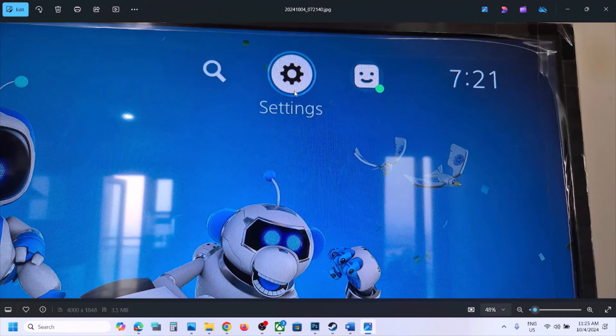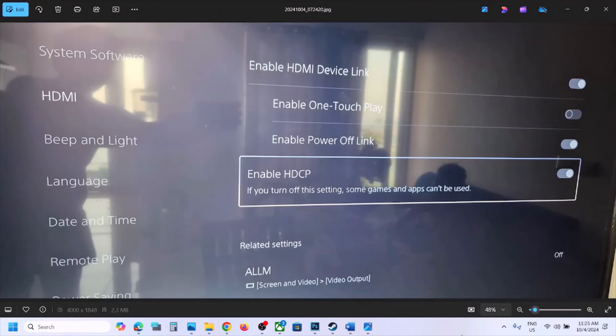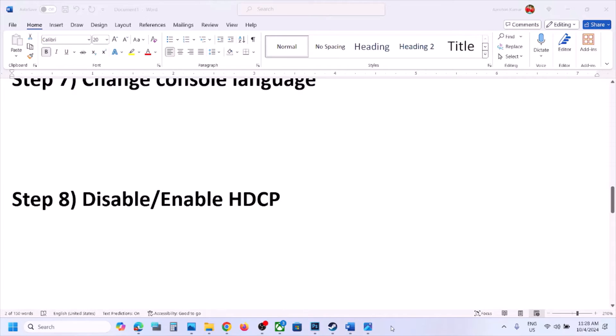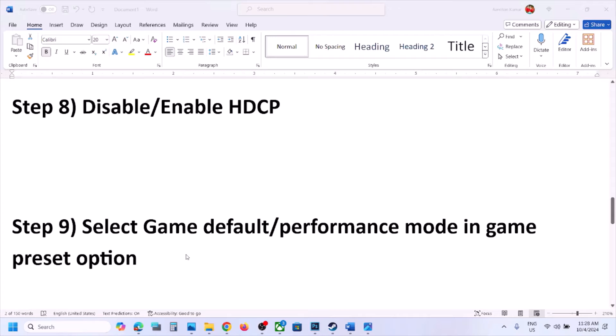The next step is to disable or enable HDCP. Go to Settings, then 'System,' then 'HDMI.' On the right-hand side you will see 'Enable HDCP.' If it is already on, turn it off and check. If it is already off, turn it on and check. Try both options.